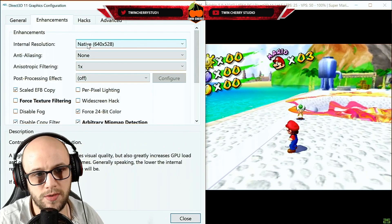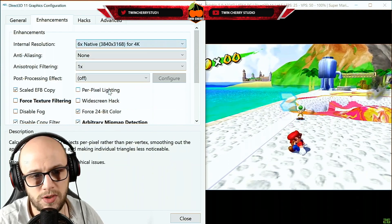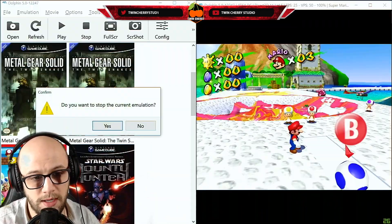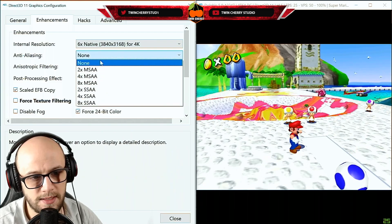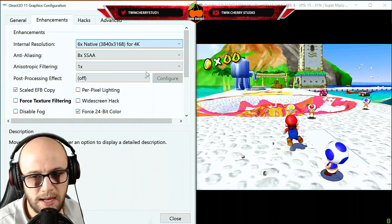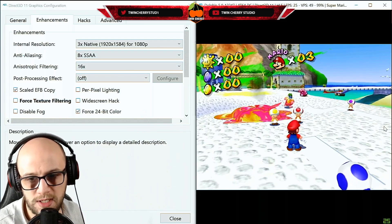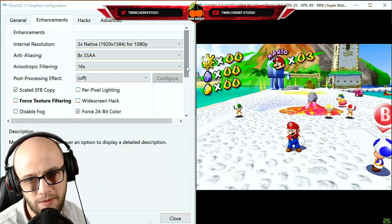Next, go to the enhancements page and look at the internal resolution. It's set to native by default. I set it to 1080p 3x native, but if you're feeling extremely saucy and have the rig for it, you can set it to 4K. It runs fine at first, but once I add other enhancements it's going to knock the FPS down. I put the anti-aliasing onto 8xSSAA and you can see my FPS massively dropped, so I switched it back to 1080p. Then anisotropic filtering I walked all the way up to 16. Play around with these until you get a smooth 25 frames per second — that's what these games ran at originally.